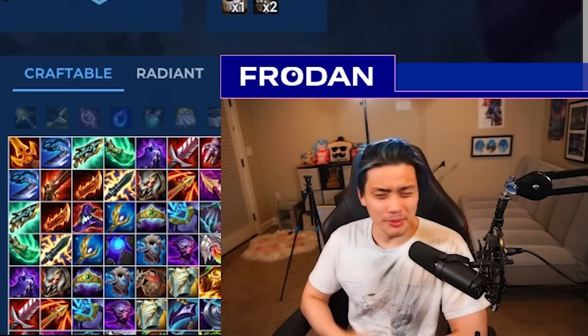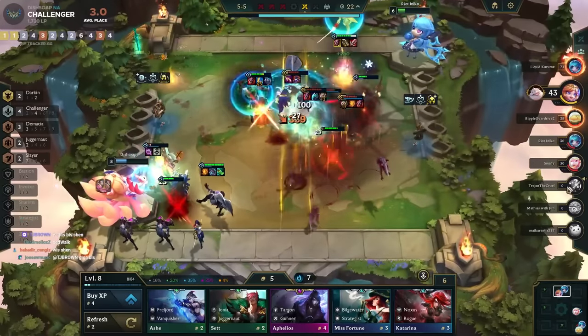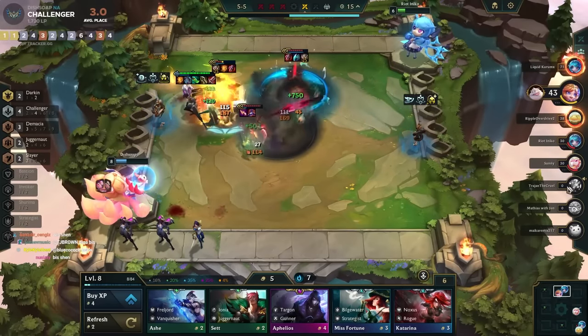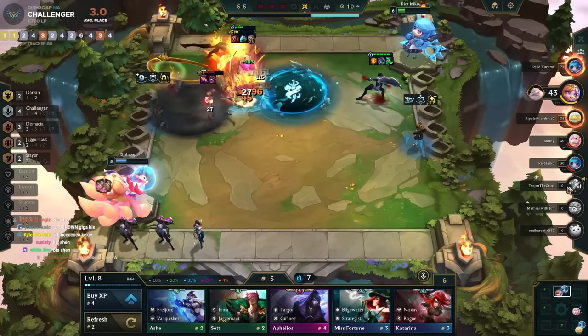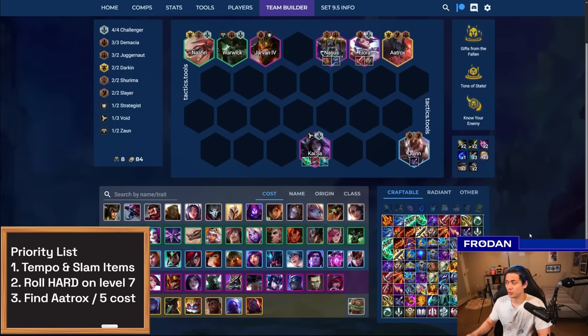Moving from the very bottom of S tier to Challengers, which is kind of in the middle of A tier. Challengers really depend on whether you're able to hit a lot of combat augments — the best ones, and ideally all three. If you get three powerful combat augments like Gifts of the Fallen, Know Your Enemy, etc., you have the potential to win the lobby straight up. But it's very high-roll and depends on hitting Aatrox and getting to level nine. The comp is also fairly expensive.